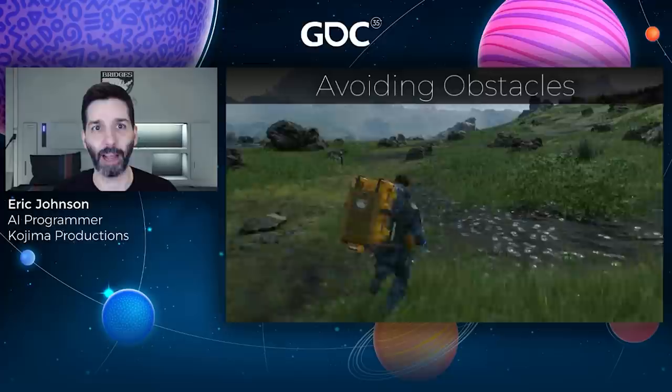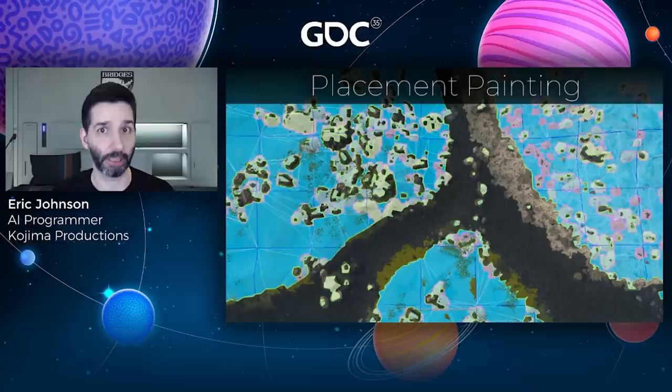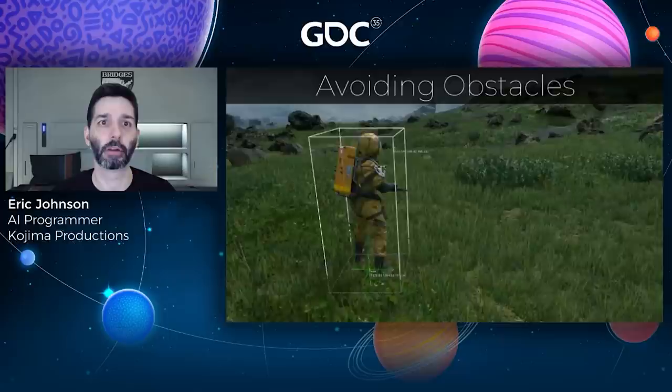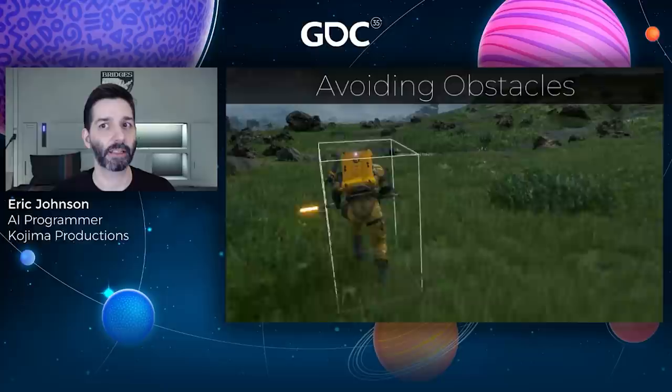The answer is something we call placement painting. Most of the rocks, grass, and other decoration on the terrain are added via Decima's procedural placement system. For rocks spawned this way, we painted the nav mesh with a high cost area surrounding each one. This encourages the navigation system to produce paths that go around obstacles without removing the nav mesh on top of them, meaning NPCs can still walk through rocky areas but will only do so if there are no better options.